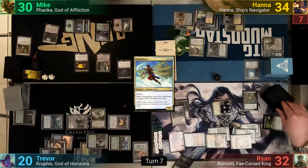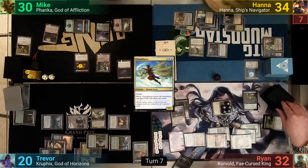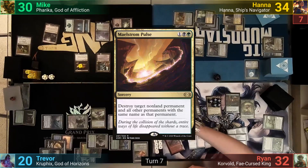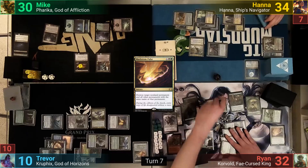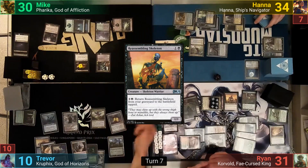Ryan untaps, loses another 1 from the Dreadhorde Invasion, makes an army and a Scion. He plays a Colony Garden making a plant token, then casts Maelstrom Pulse, destroying the Leyline of the Void. Ryan moves to combat and swings at Trevor for 10, sacrificing the newly made plant token. In his second main phase, he casts Talisman of Resilience, and uses it to help cast a Reassembling Skeleton.